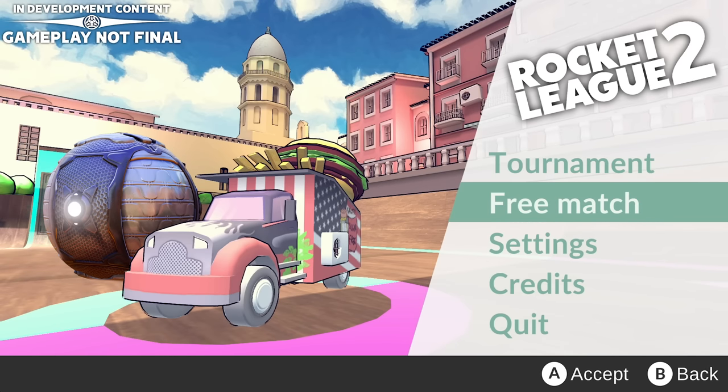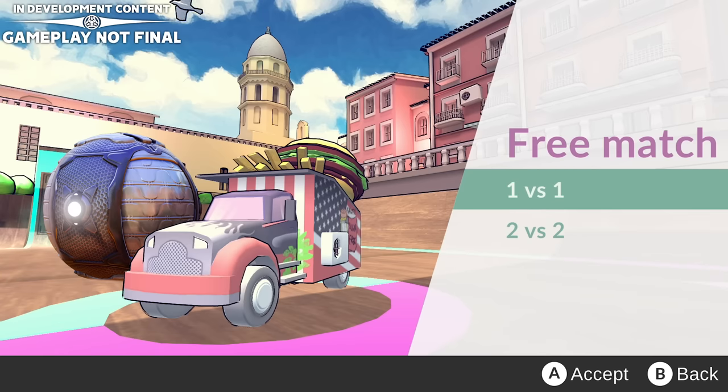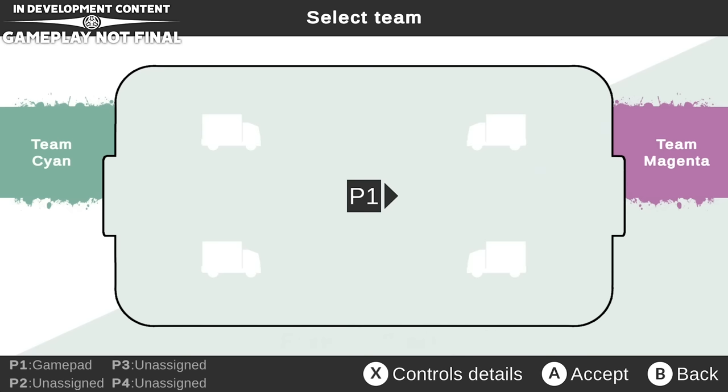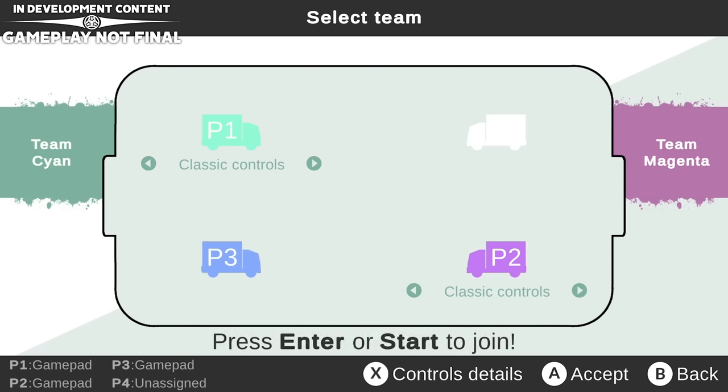We're going to do a free match to test out the very first game of Rocket League 2 here. We can do solo against bots, or multiplayer — we got our friends here to play the first multiplayer match. So we've got two versus two; they haven't added 3v3 yet. They've also changed the color coding — teams are now cyan and magenta instead of blue and orange. A really good choice there, I really like the difference.